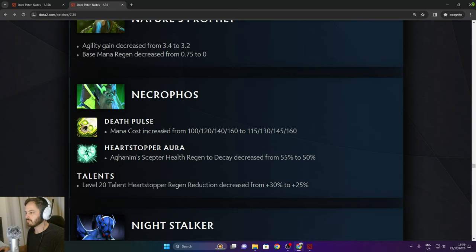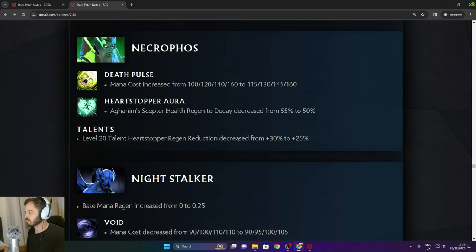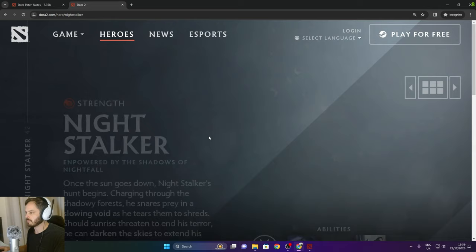Necrophos: Death Pulse mana cost increased to 160 in the late game. Aghanim Scepter health regen decay decreased from 55% to 50%. Level 20 Heartstopper talent regen reduction decreased from 30 to 25 — slightly nerfed. Night Stalker: base mana regen increased from 0 to 0.25. Mana cost decreased by 5 in the late game.